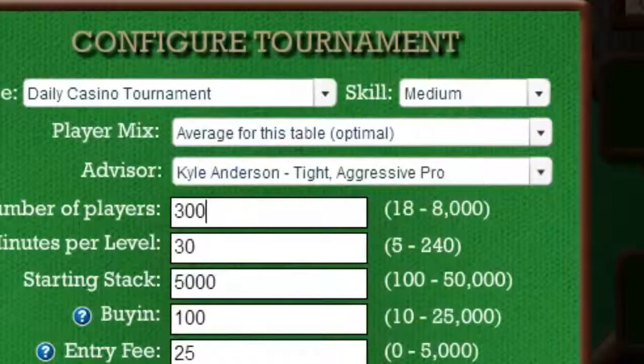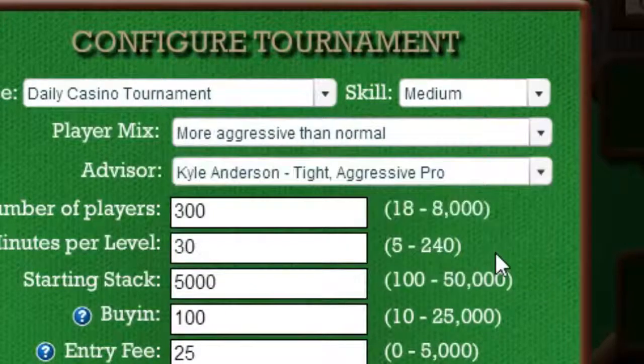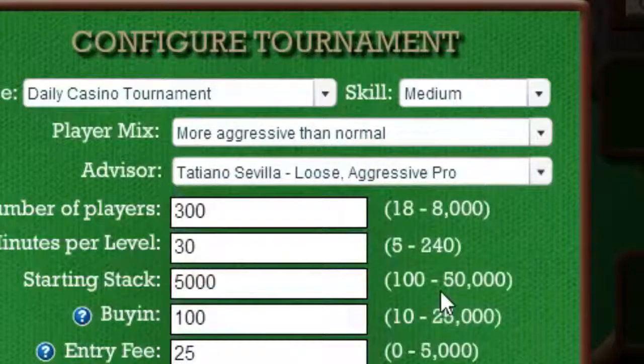You can also select a player mix, which controls how aggressive your opponents are. And you can pick an advisor who fits your playing style. Remember though, different advisors have different playing styles, and you should never assume any advisor's advice is always perfect or always should be imitated.